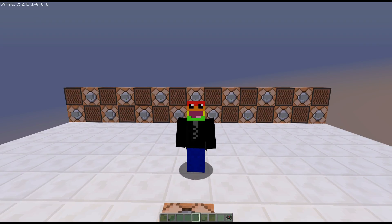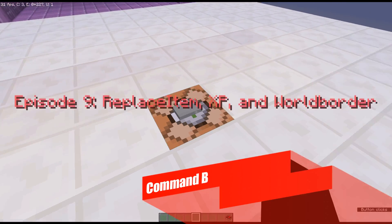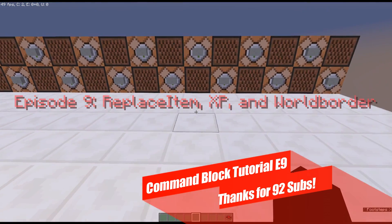Hey guys, SweetNub here and welcome back to another video. Today we are back in another command block tutorial and we are going to be covering replace item, XP, and world border, which are all really great to know.